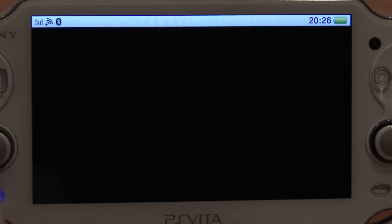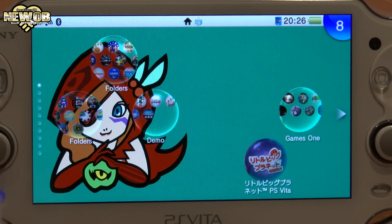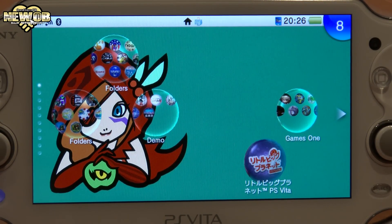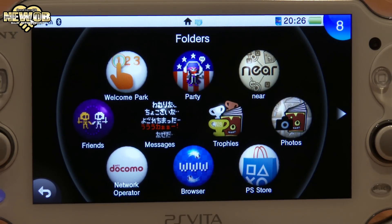Push the button, open the screen, and welcome to another episode. Today we're going to be taking a look at two new themes for the PlayStation Vita.